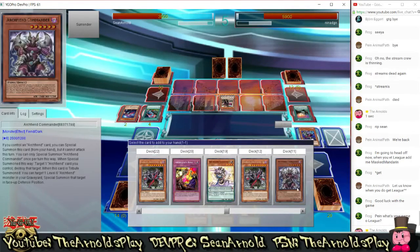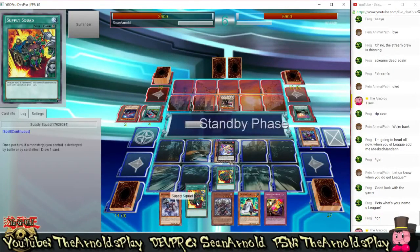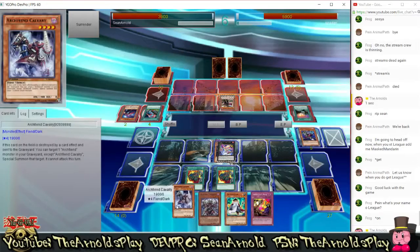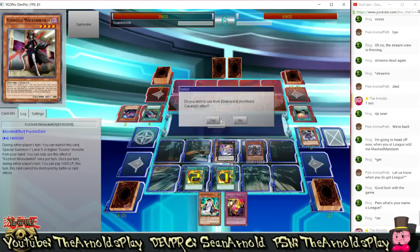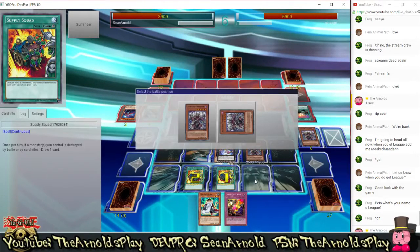In the stream chat people are asking me to download League of Legends — I've probably done it already but I am going to start trying League of Legends out. So I added a copy of Archfiend Commander to my hand, and I've made another copy of Supply Squad. I'm thinking about how I can get around Wicked Witch. So what I'm going to do is normal summon Cavalry, then special summon Archfiend Commander — Archfiend Commander is going to destroy Cavalry, and a lot of things are going to happen. When Cavalry is destroyed both Supply Squads are going to activate, and then Cavalry's effect lets me special summon one Archfiend card from my graveyard when it is destroyed. I'm going to special summon another copy of Archfiend Commander, and I'll draw two for Supply Squad. Bajorn did say Supply Squad is really really good in this deck, and I am quite impressed with how it's been working.